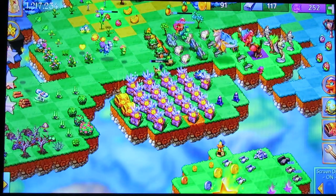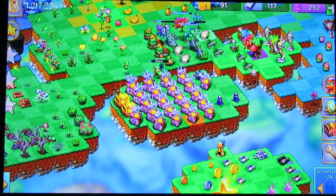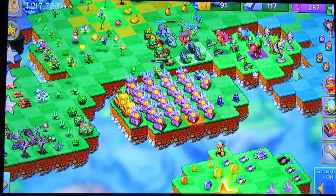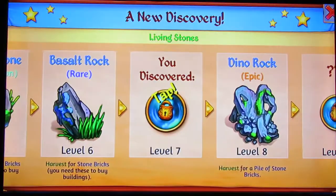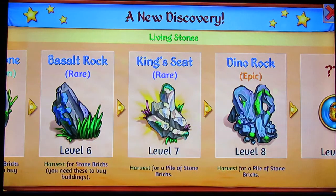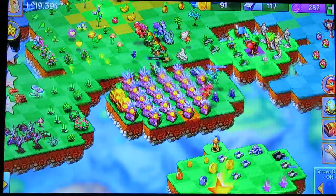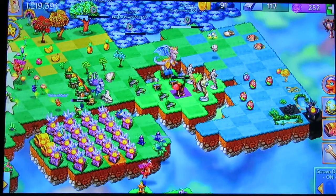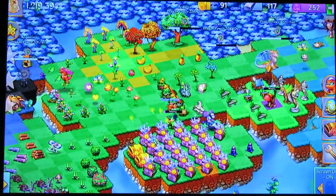Come on you guys, harvest some stone here — I'm going to need some stone. Let's check on the King's Seat, which harvests for a pile of stone bricks. You kind of need these bricks though, because it's part of the chests that I want to merge — the delicious chest.